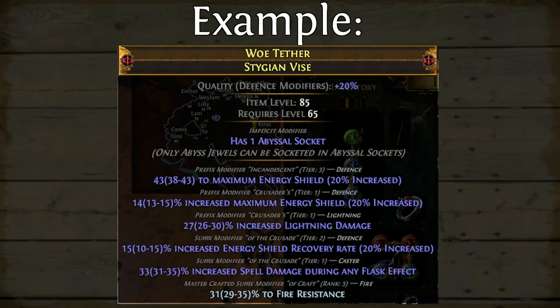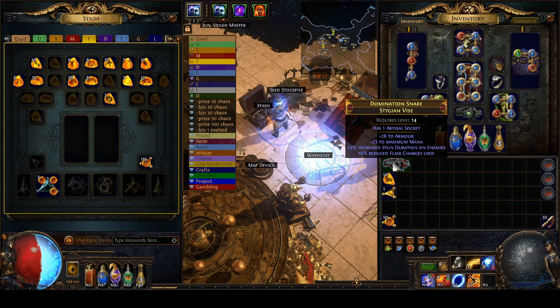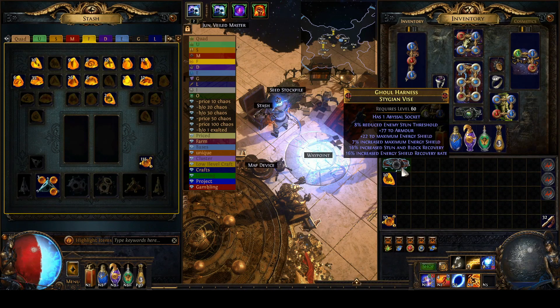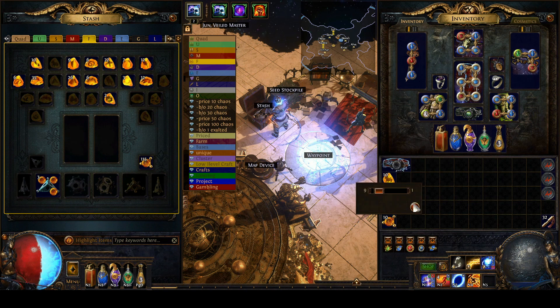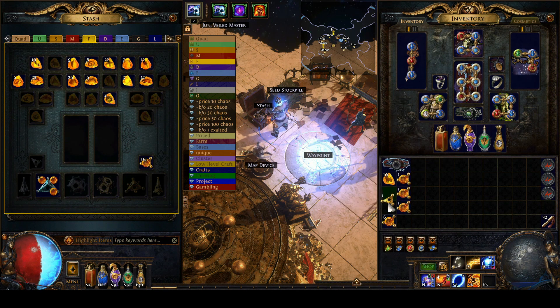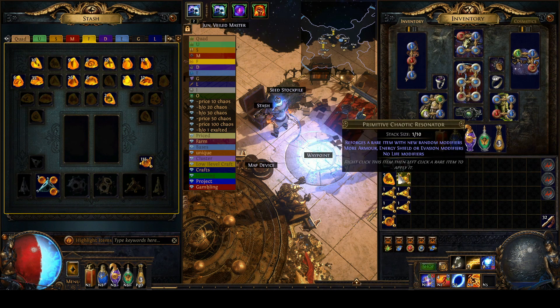Next I'm going to talk about the Agony Cord — a Stygian Vice that is very similar to the one I'm using currently on my Ball Lightning miner. I bought the base for around 50 chaos and then I was rolling it with dense fossils. I want to try to hit maximum energy shield and percent maximum energy shield. I am not particularly concerned with suffixes as long as they are either removable or potentially useful. I rolled it with dense fossils.